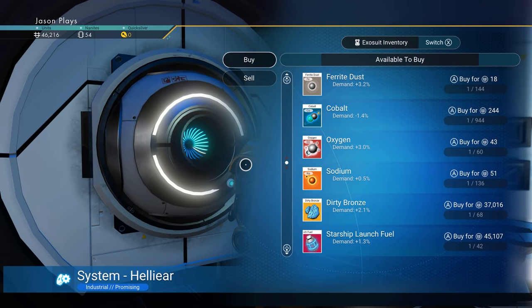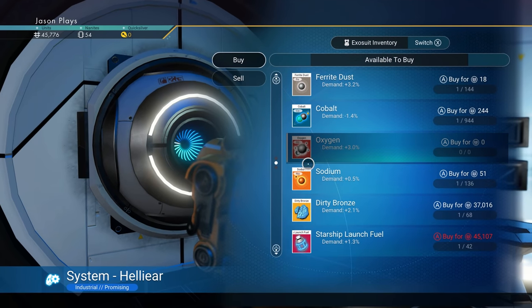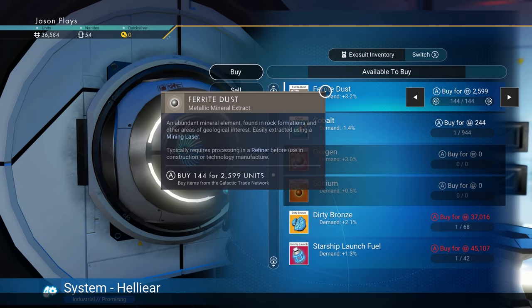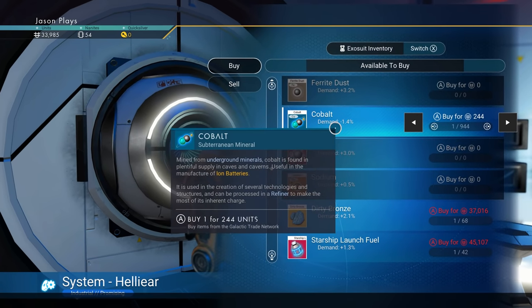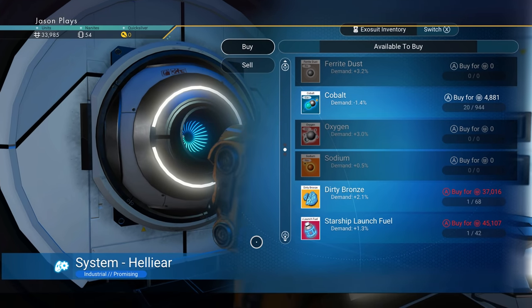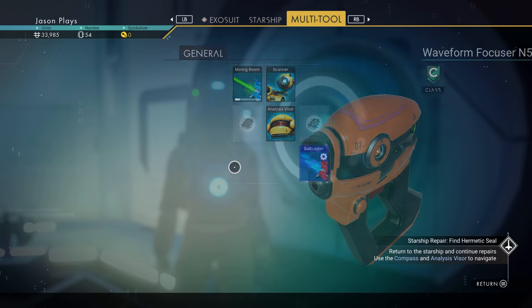Let's also get some oxygen and buy all of their ferrite dust. As for cobalt — there's no use buying it because we can farm it and it's worth a lot of money. If you pay for it it's going to be really really expensive — just 20 units costs 4,000, so let's not do that.